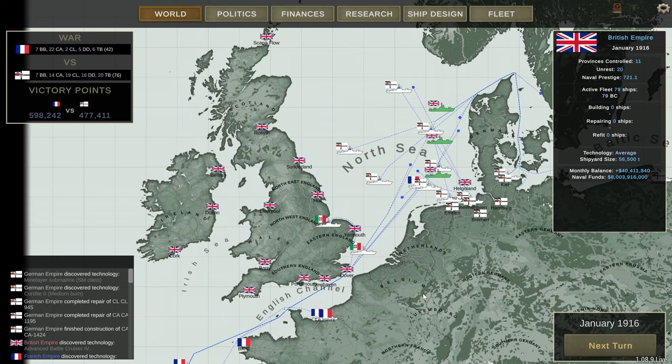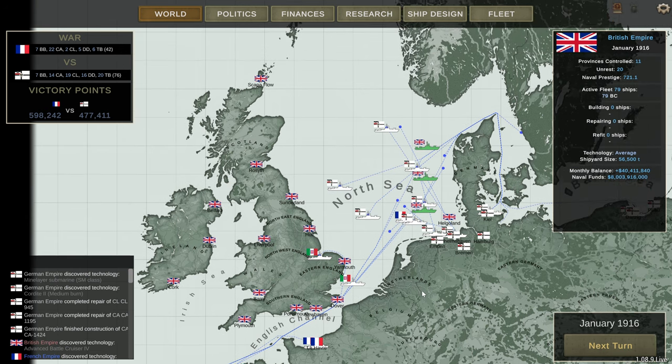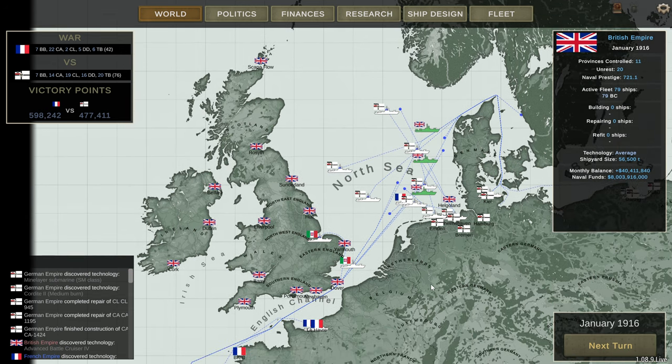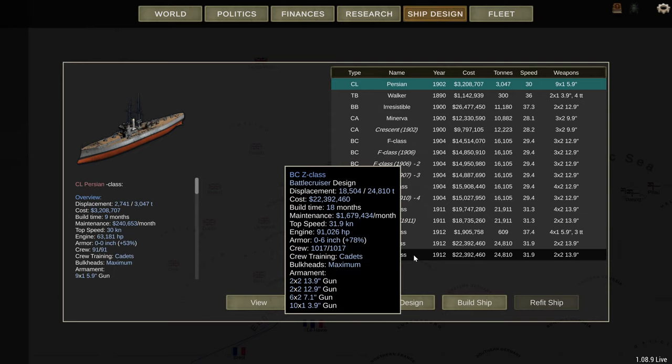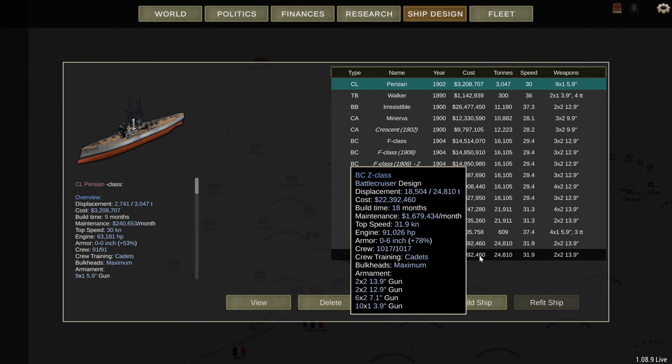Welcome. I want to discuss fleet maintenance costs and how they work. The base amount you pay for a ship that's in-being is 7.5% of the cost of the ship. So if we look here: 2,239,243 and the maintenance is 1,679,434 — that's 7.5% of the cost of the ship.